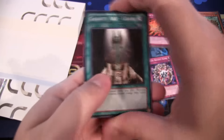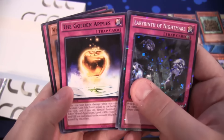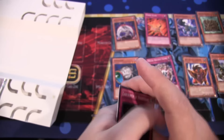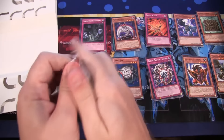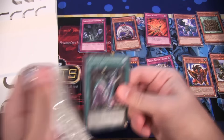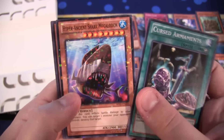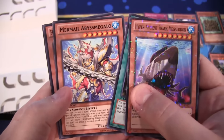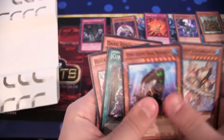Labyrinth of Nightmare — I was hoping maybe I'd get that God card. Golden Apples. Zoma the Spirit — that's another good one. Token card — I think I used to use that in Nightmare Troubadour to bring out Slifer or really any of the God cards. We have Hyper Ancient Shark Megalodon for our Mosaic, and Mermail Abyss Megalo for our rare — I remember that being a good reprint. Two Botanical Lion, another card I used a lot. And Dark Resonator — one of my favorite tuner monsters, I just think it looks cool.